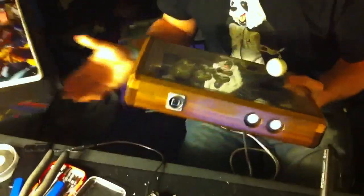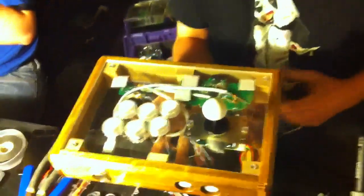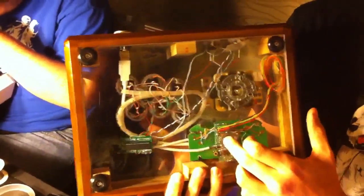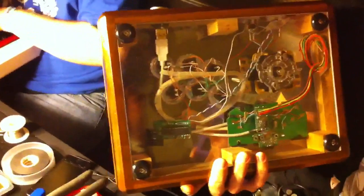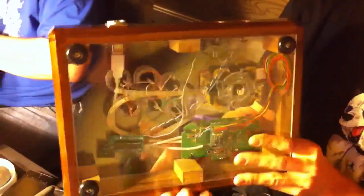So give us an example of some of the things you mod and what the process looks like. Here's one of your own customized sticks — it's a simple dual mod. It's got a 360 fight pad and a Dual Strike SMD board for PS3, which is a board I produce and make.